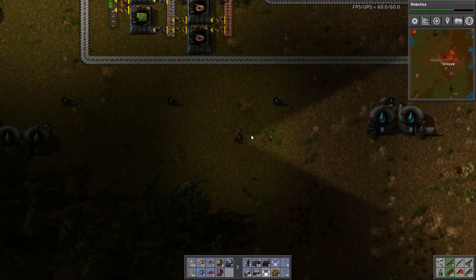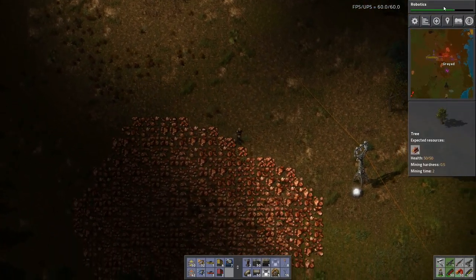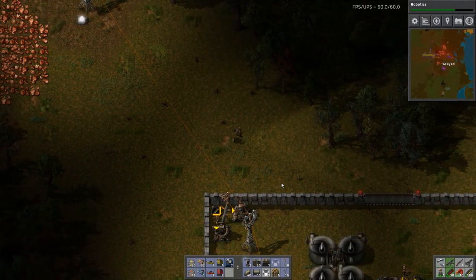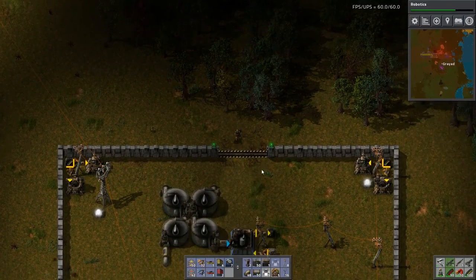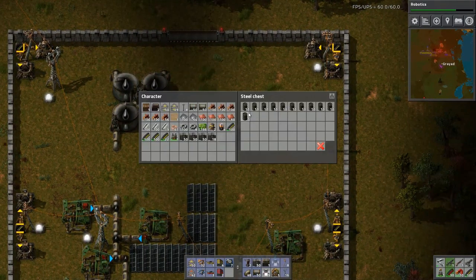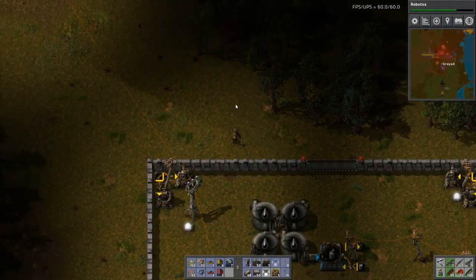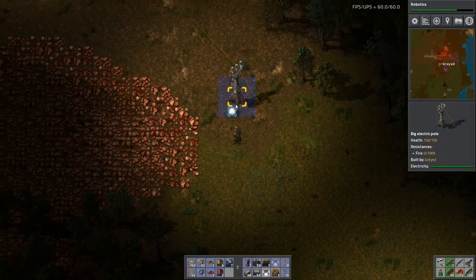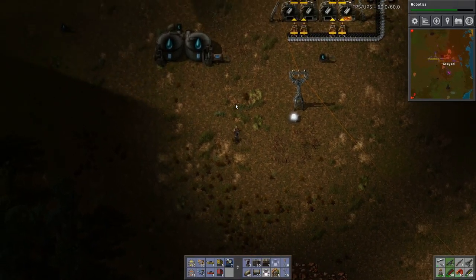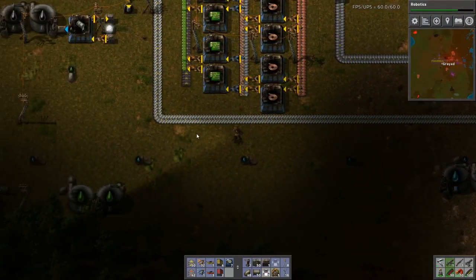So today is going to be advanced circuits. We're actually getting our robotics research done. Hopefully I will get all the research done and robotics taken care of. I think this is going to be a good amount of barrels, so I'm not going to pull any more barrels out of stores just yet. We'll run these up and get them processing.